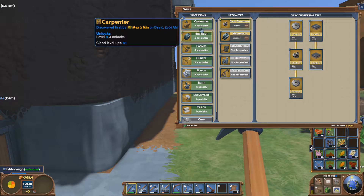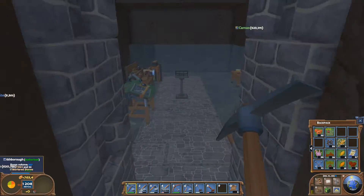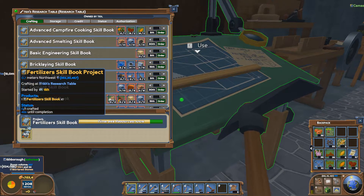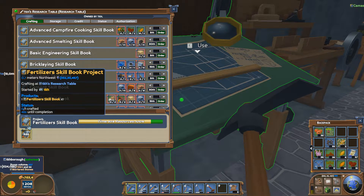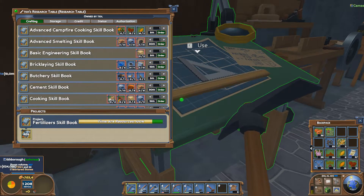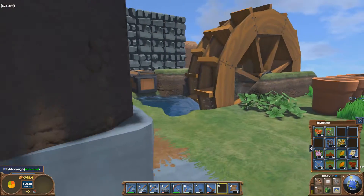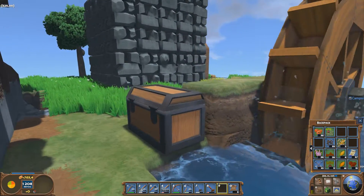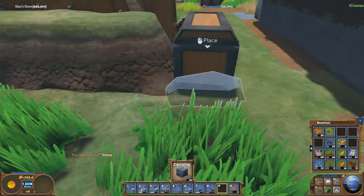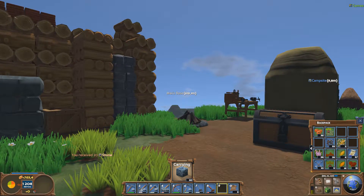Someone focuses on something and then you share the books — like this one I'm doing right now. I can go over to the other people on the server and just give them a scroll so they don't need to spend time doing that. This is a game that really shines from playing co-op, because I'm doing the exact same thing that Max is doing over there.